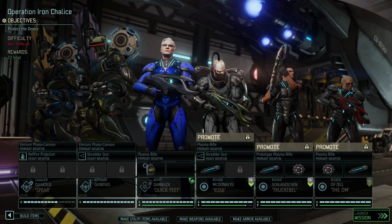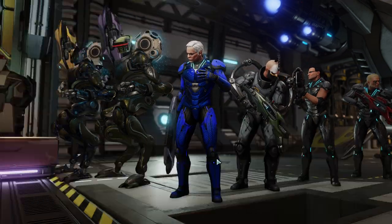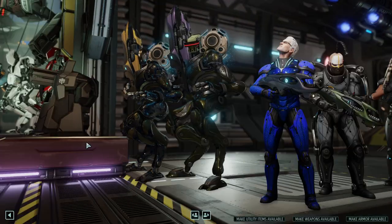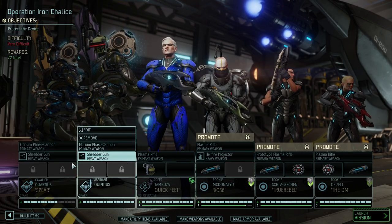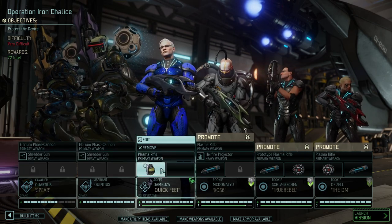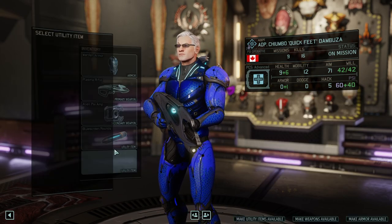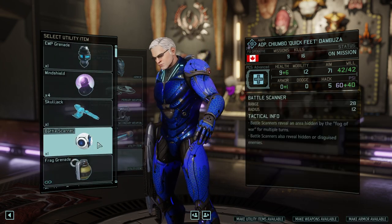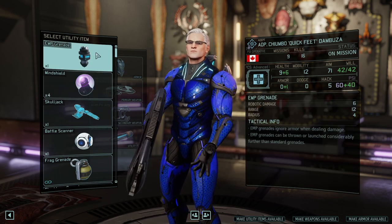Let's get enough mimic beacons going. We got a good gun, a good gun, a good gun. We even got a nicely looking heavy armor here with a shredder gun. Might as well give him the hellfire projector so that he has the fire. And these guys here will rock the shredder guns because they do have the Rainmaker talent to just make it more impactful. As for Quick Feet, how about we give him blue screen rounds - that's a good idea.